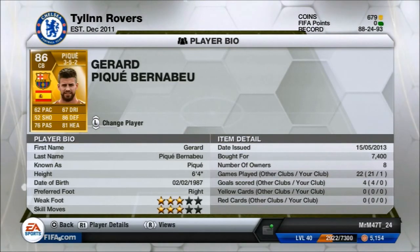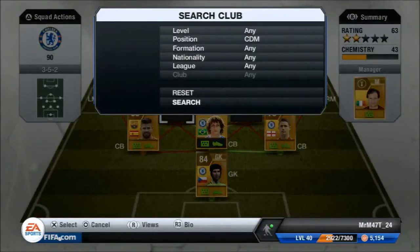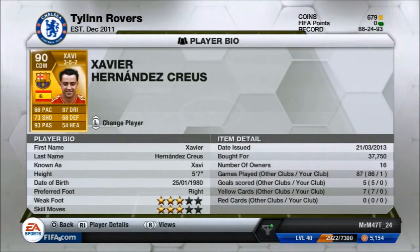Our first central defensive mid is one of the best players I've used — it's 90 rated Javi. He's got 93 passing and 87 dribbling, which are pretty much the only stats you need. He's just a great playmaker who picks out passes inch-perfect. He's really cheap as well — he's dropped in price from about 90k down to 40k.